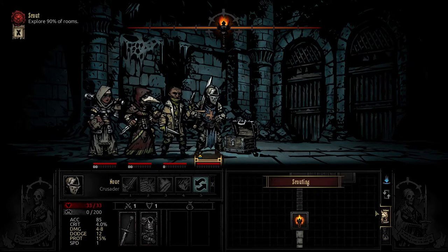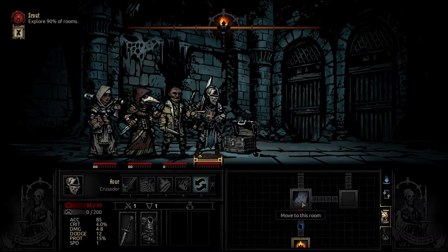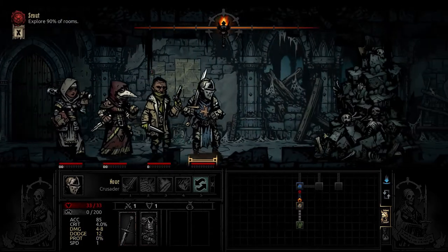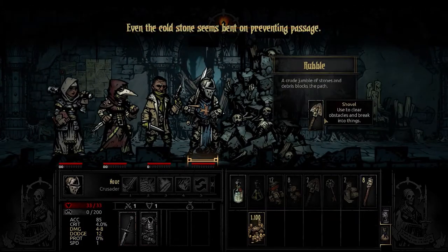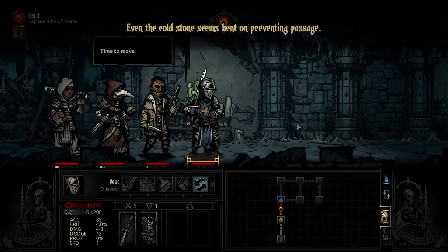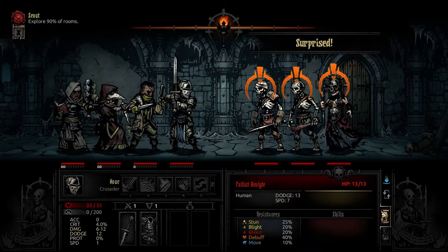We got a shovel and some extra stuff. We got a scouting — that is perfect. There's a combat there, this room is empty. We do need to go there anyway. Here comes the shovel. We do know we have a fight over here.